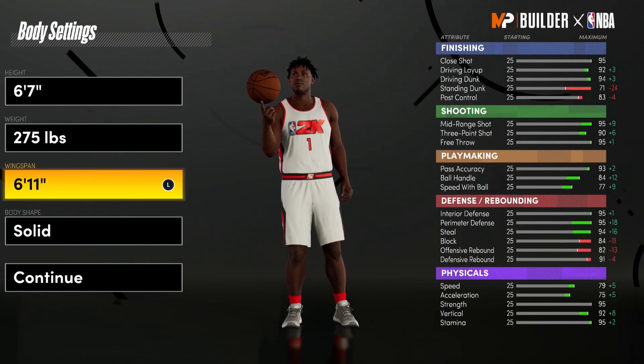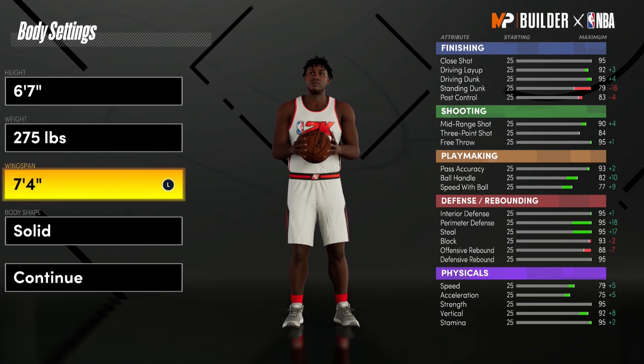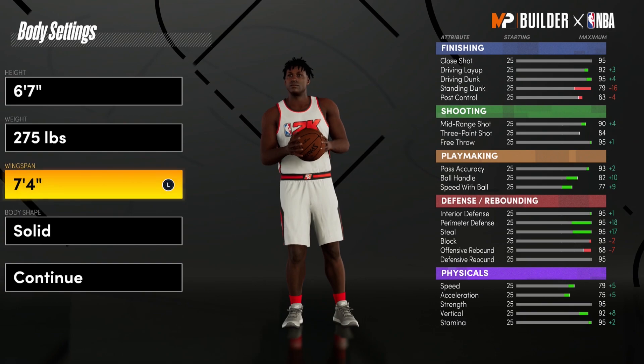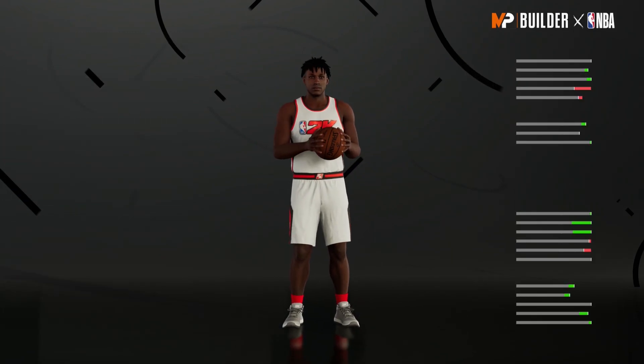At 6'10" wingspan you still have a 90 mid-range — you don't need a crazy 90 three-point shot for a Zion Williamson build. At 84 it's pretty good for him, and your standing dunk goes up as well. So these are the body settings I'm going with.